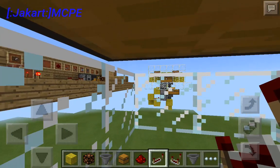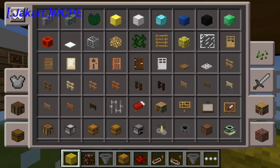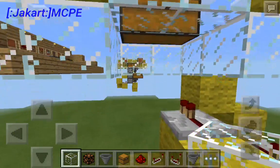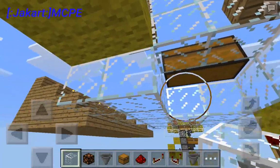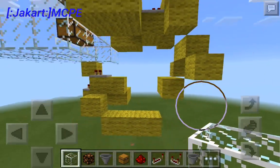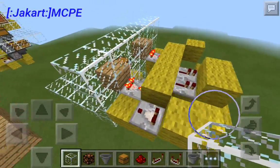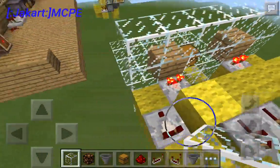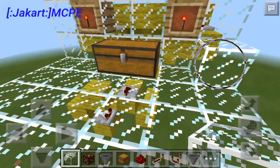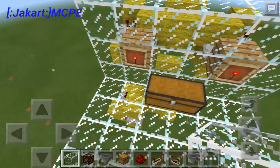I accidentally broke some blocks that we didn't need to break. Get rid of these four blocks here, making a four by four empty space there. That is all we need for the comparators and repeaters, so now we're done with that.